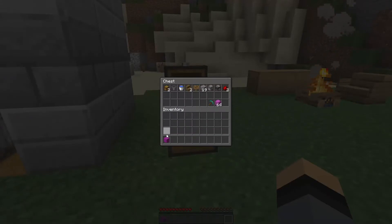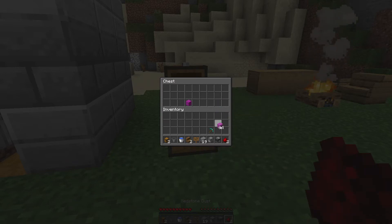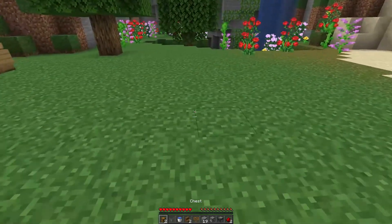To build this, you're going to need two chests, one hopper, one water bucket, two stairs — and they have to be wood — one sign, 19 building blocks, one dispenser, one observer, two redstone dust, and obviously your pickaxe and the powder.